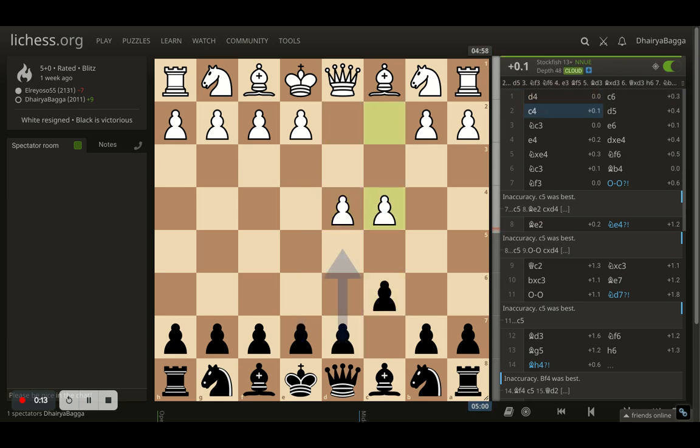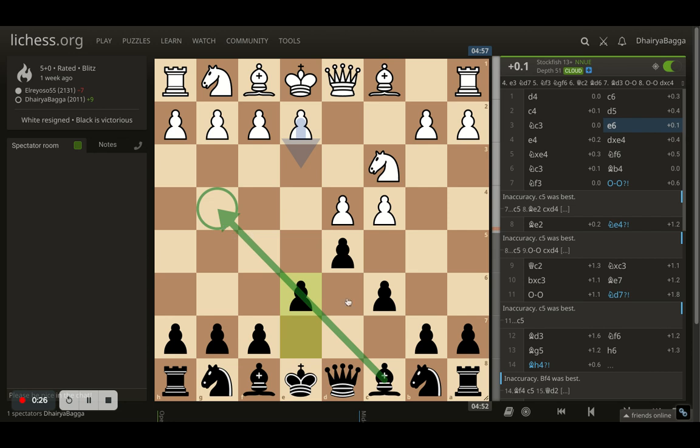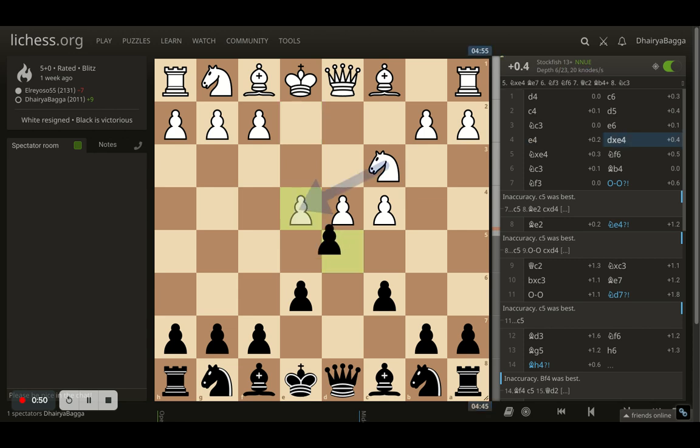I respond with c6, opponent goes for c4, and here I play d5 asking to trade, but opponent plays knight to c3 instead. So I went with e6 first. Generally the idea is to develop the bishop early and then play e6, but here I thought let me just not take, because eventually opponent's plan is going to be getting the queen onto b3, attacking my b7 pawn. The only defender to b7 is my bishop, so let's not take it out and then regret that.